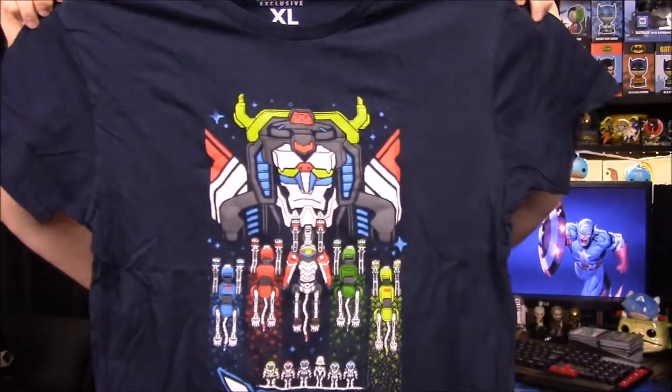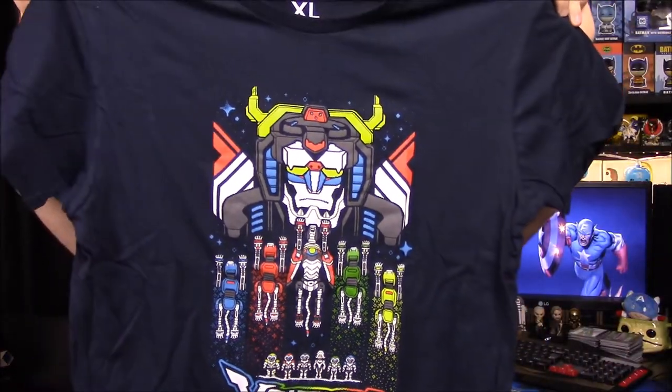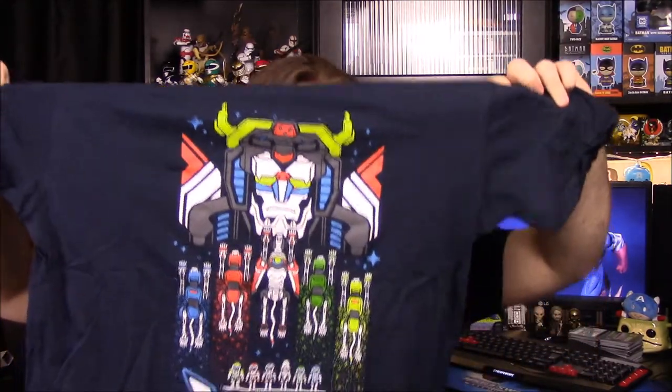Next up we have our t-shirt. Now that I'm seeing all this I remember everything they advertised. We have what I was going to say looks like an ugly Christmas sweater, but it's actually a Voltron shirt. So we have all the Voltron cats or tigers, and then the big Voltron up top — kind of like the Megazord in Power Rangers terms. I don't know anything about Voltron, but I like the design. The shirt once again looks a bit weird — almost like a woman's shirt.